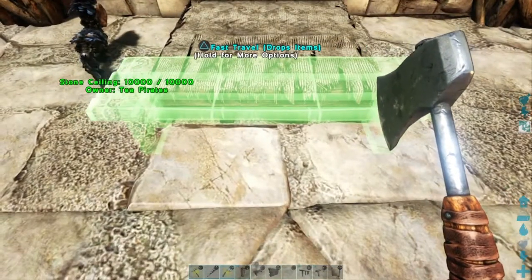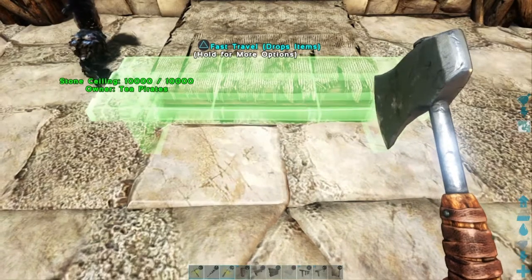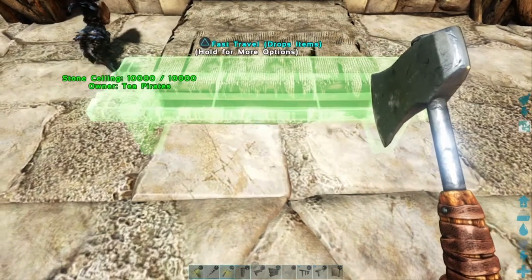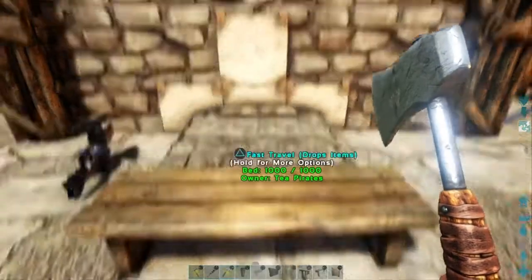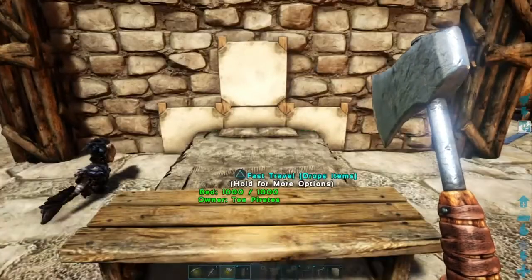And to finish it off, we're going to need a bench to go at the bottom of the bed. This is going to give the bed a nice fullness. There we go, it looks pretty complete, but we're not quite done yet.